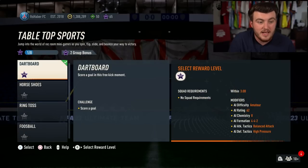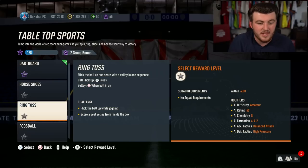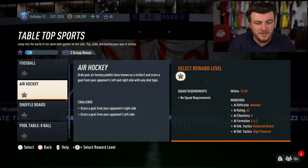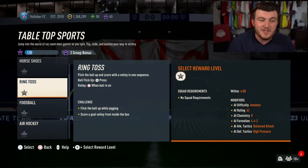Sometimes it does bug, so don't worry if you get stuck in an objective. But most of the time when the objective is done, the game ends and you get your free star. The objectives range in difficulty — they're not really difficult, and they always tell you how to do them. For example, this one you can do with a rainbow flick and scoring a goal; this one you flick the ball up while jogging and score from a volley; this one you have to score with a centre-back passing less than three times.